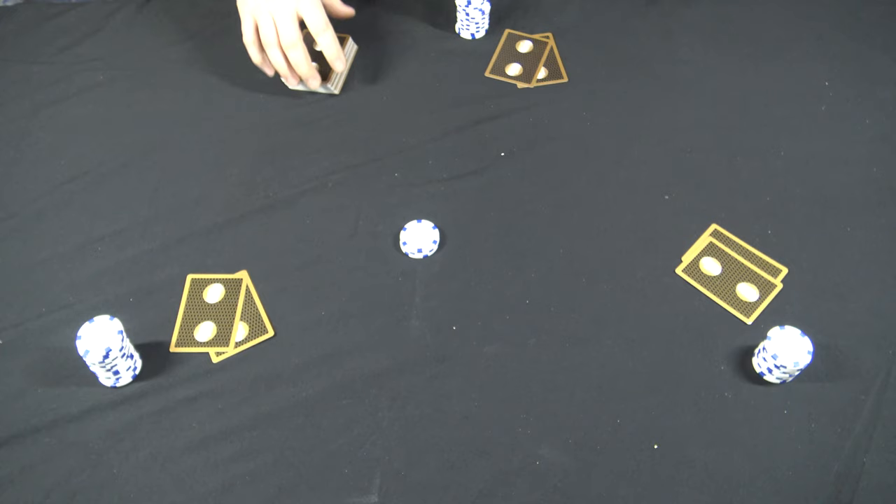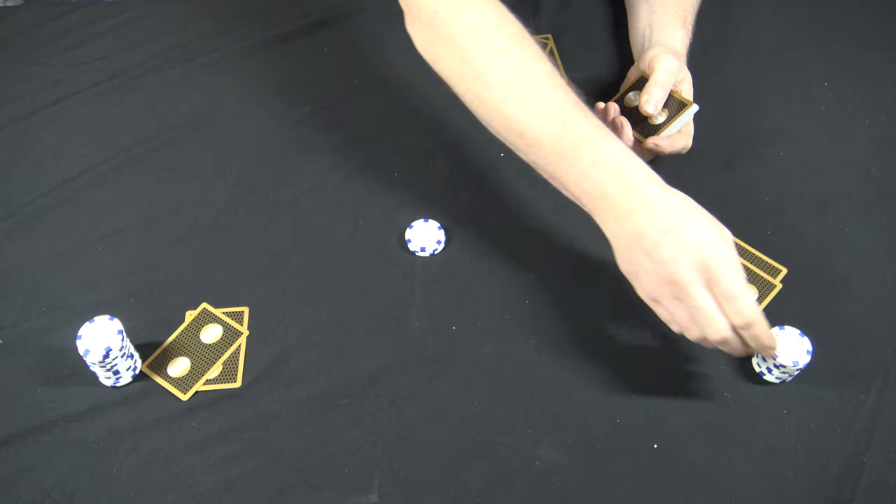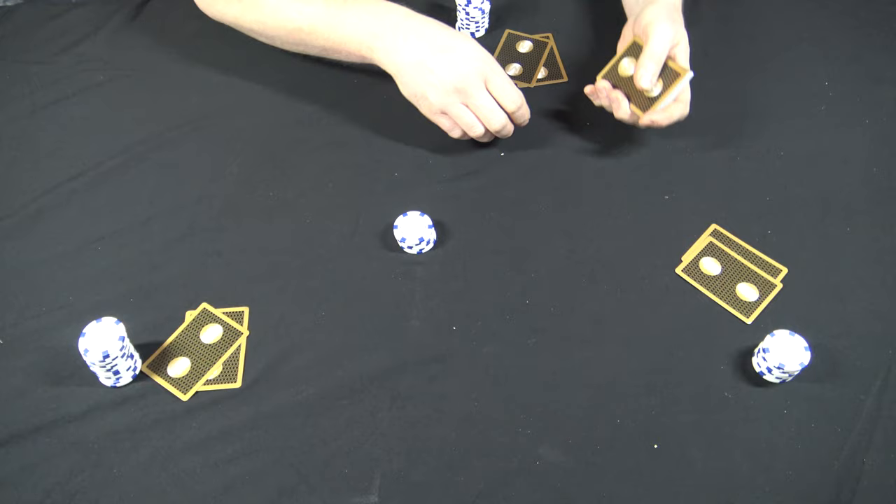This is a split-the-pot game, so the lowest spade down in somebody's hand is going to get half the pot. We'll say this guy is just going to bet a quarter and everybody's going to call. From here on out, every player calls whether they want their card up or down.